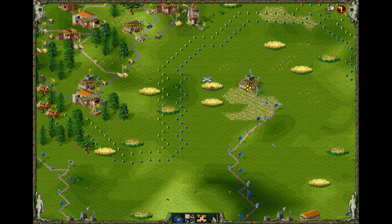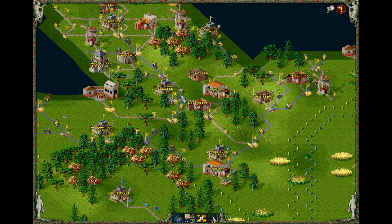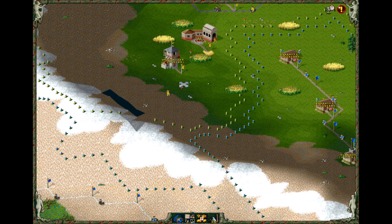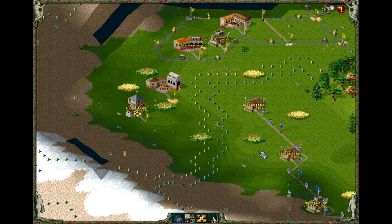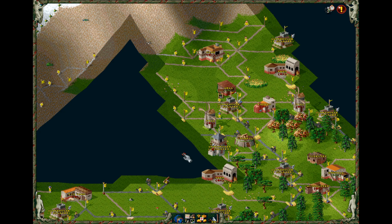Alright guys, I've got a lot of work to do here. I've got a camp right next to that watchtower and one here. First things first, let's get rid of this watchtower. I'll tackle three people and then we can destroy these two buildings.